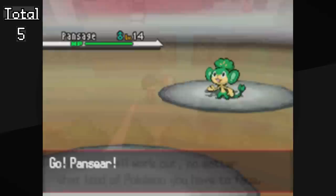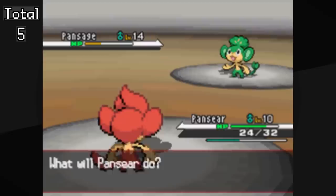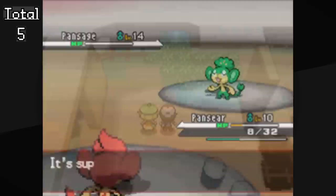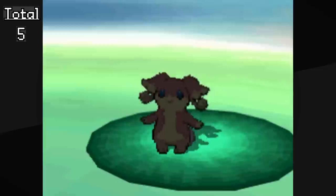Against Cilan, ideally we would just use Oshawott, but unfortunately Cilan uses Pansage which is really bad for Oshawott. We are trying to go fast, so I am just going to use Pansear — this is why you even get a Pansear, to defeat the Pansage. Sure, we don't need to give it experience points, but if we're trying to be as efficient as possible I think this is a good way of doing that. After getting the first badge we can head to the Dream Yard and catch some Pokémon we've missed, including Audino.